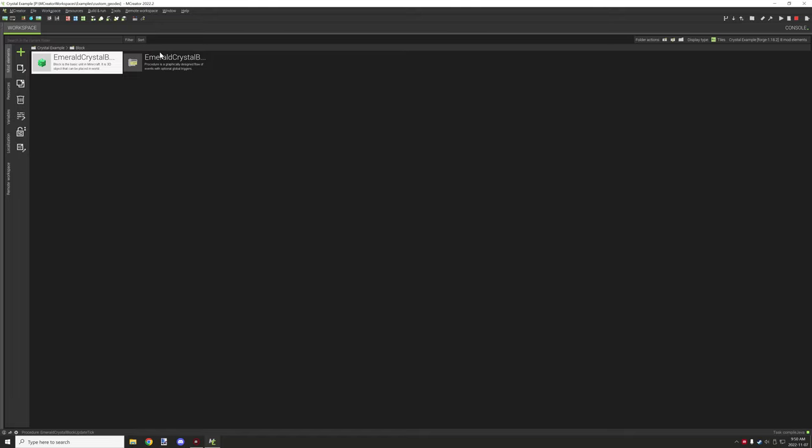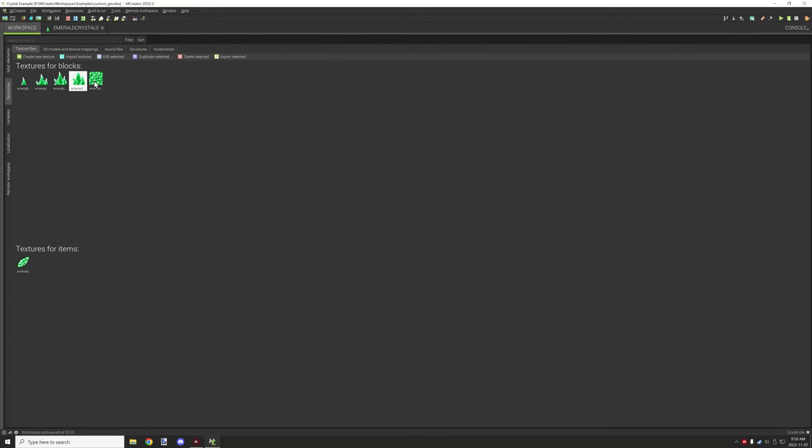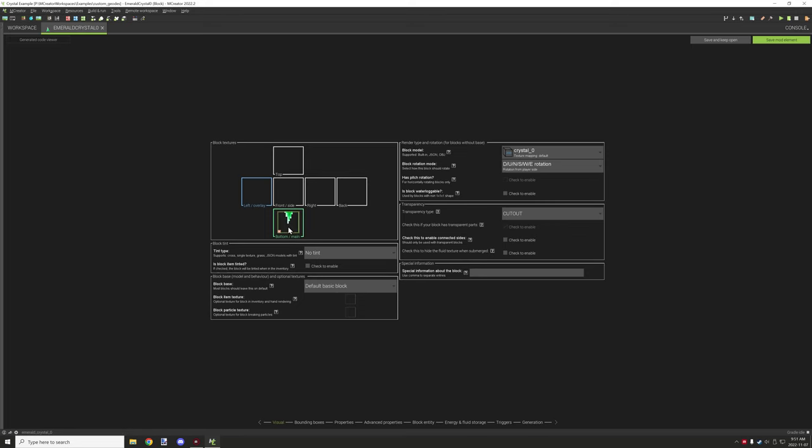Generation properties aren't needed since we're generating it as a structure. Now let's look at the crystals — not too different. We have the crystal model, a couple of assets including textures for each stage, the block texture, the item texture, and the crystal models. I'll provide those in the description. There are no sounds being imported. Back to the crystal block: the texture is for particles, we set the model, and the rotation is set to down, up, north, south, west, east.